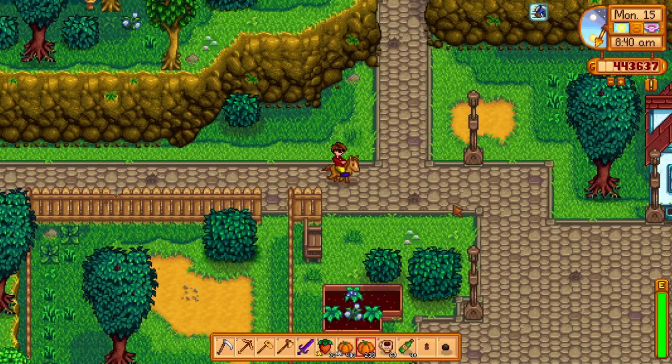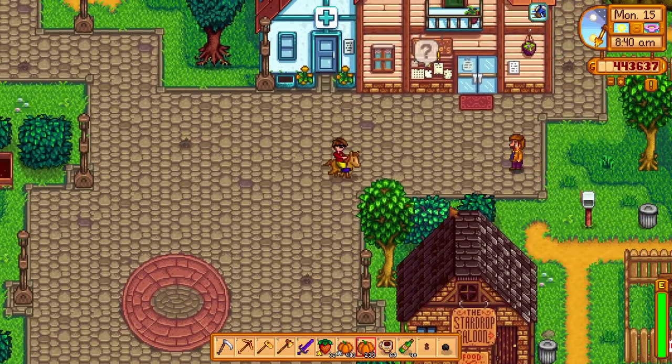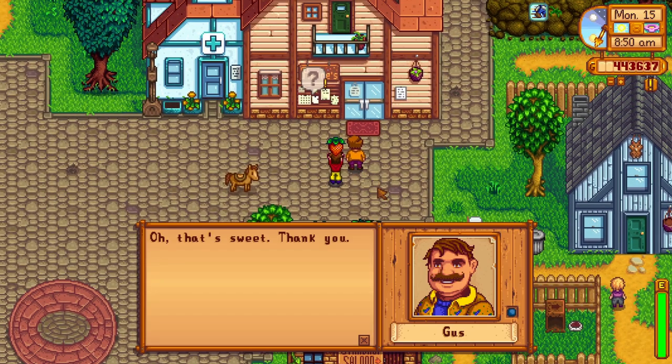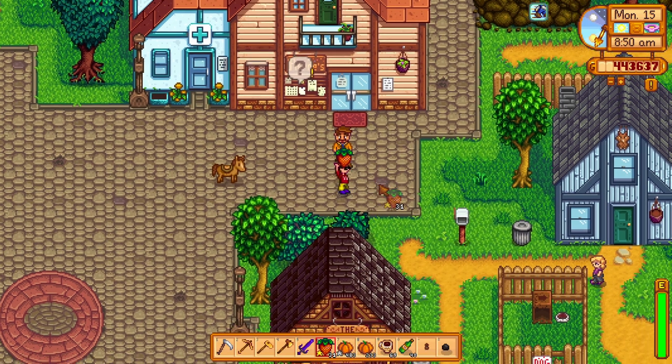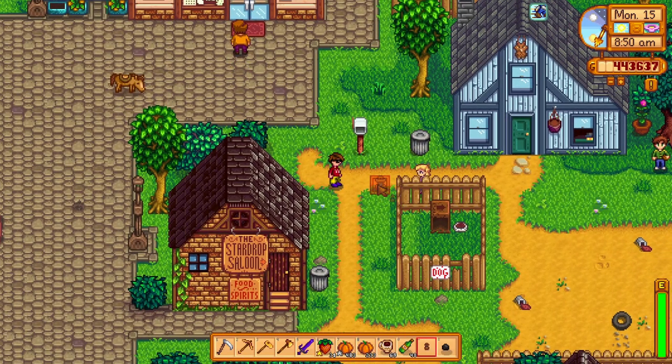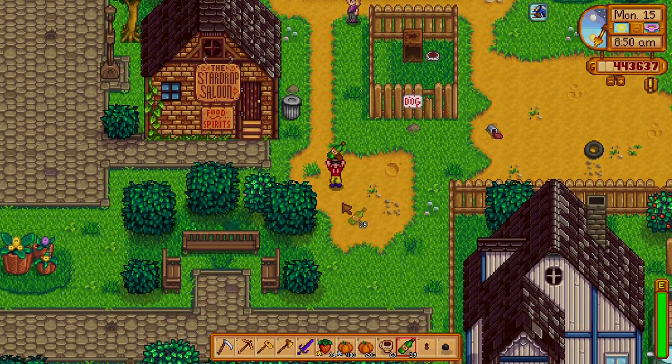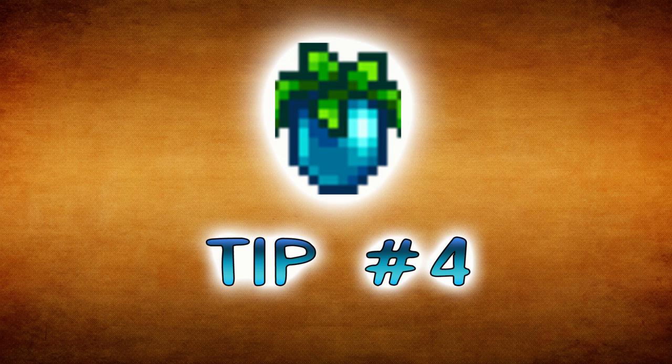Tip number three: relationship items. If you're going for villager of the month, make sure you keep a lot of items the villagers like. With the new 1.4 update, you now have access to a section of your start menu that keeps track of which items the villagers like and which ones they'd toss in the trash. So keep a chest around for the villagers' favorites.